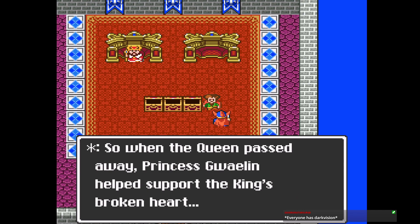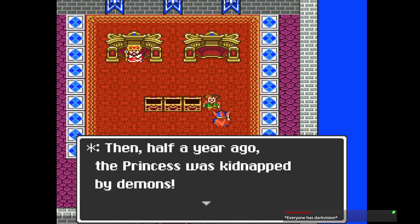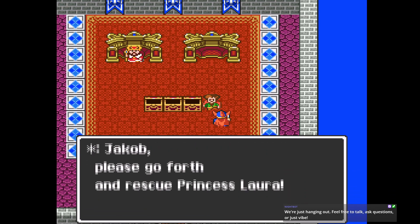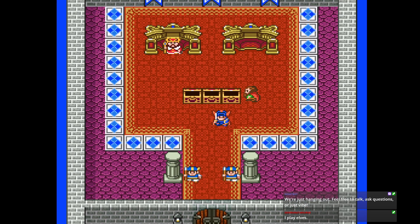A year ago the princess was kidnapped by demons. The king does never speak of that, but I know he is suffering from the depths of his heart. Please go forth and rescue Princess Laura. Wait — so there's a Laura and a Gwaylin?